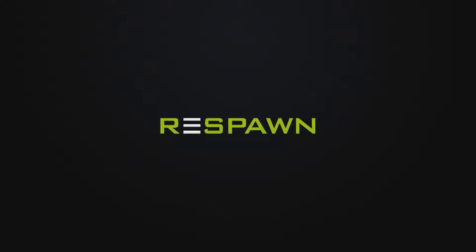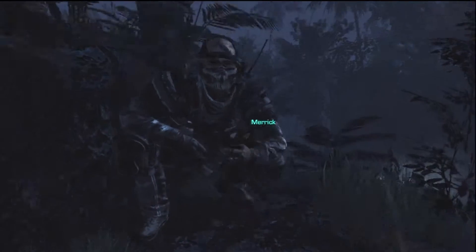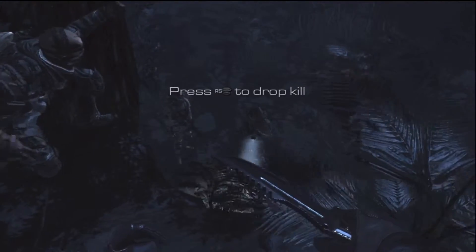Hello everyone, Jeff here for Respawn Studios, back with another Call of Duty Ghosts Achievement Guide. This is for Cog in the Machine, which is worth 35 gamerscore, and it's in the 13th campaign mission called End of the Line.